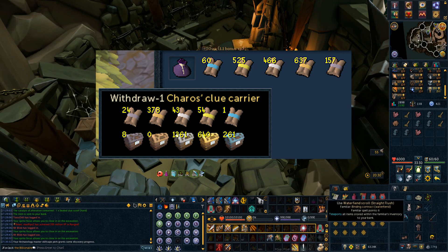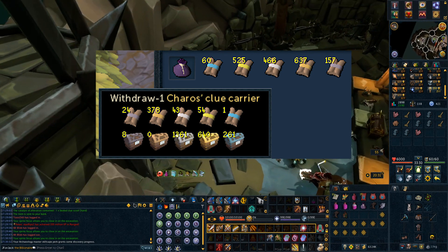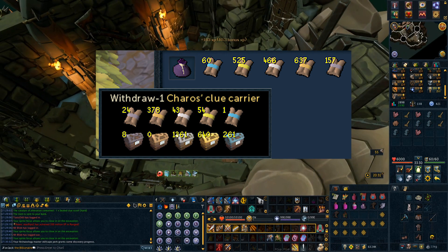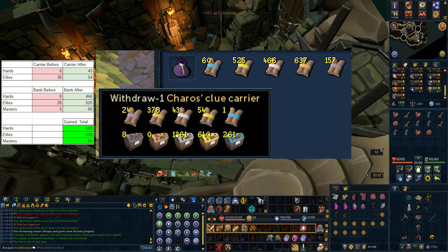This is the total amount of clues I ended up with from all the archaeology and finishing 200 mil. This includes the procs from the Scripture of Vic, the Prosper perk I had with my matic, the clues from the tetracompasses, and the tetracompasses can also give Triskelion key pieces, which are guaranteed elites. Just as a little disclaimer though, I actually had some clues already — just a few in my carrier and bank from just before I started doing archaeology.